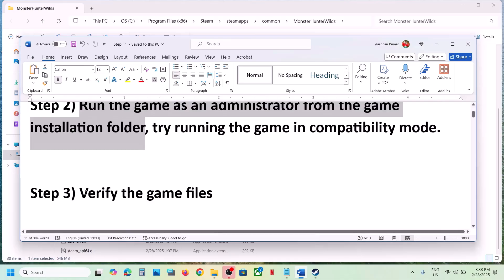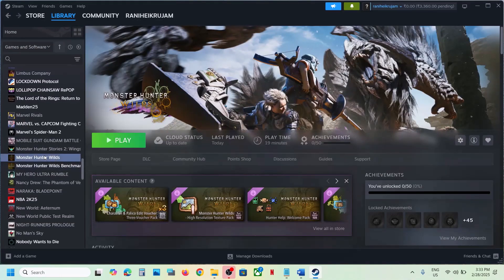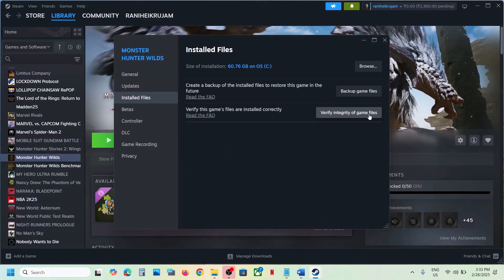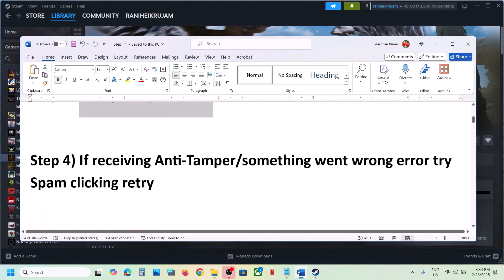The next step is to verify the game files — do not ignore this, it has worked for many players. Right-click on the game, select Properties, go to the Installed Files tab, and click on Verify Integrity of Game Files. Once the verification is 100% complete, launch the game and check.